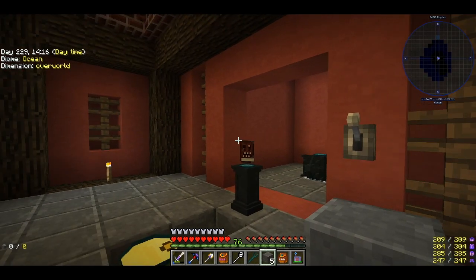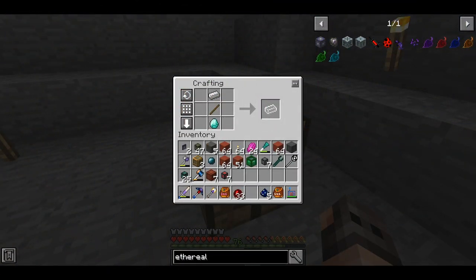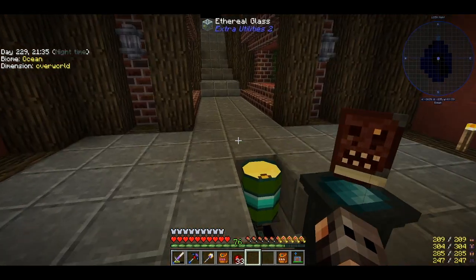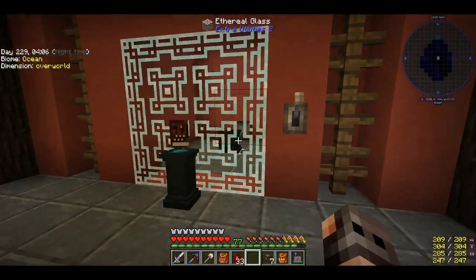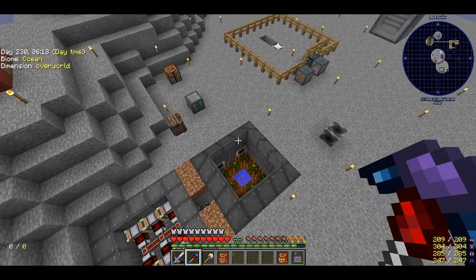The only thing we need is ethereal glass from Extra Utilities so I can get in but mobs cannot get out. It seems if you pulverize lunar ingots you get that pink lapis. We make the unstable ingot and then have 10 seconds to make the moonstone. Ethereal glass lets you walk through it but mobs cannot — it's awesome. We spawned some pigs and tested it; it needed a little tweaking but now it works. The pigs get grinded and we get PE.